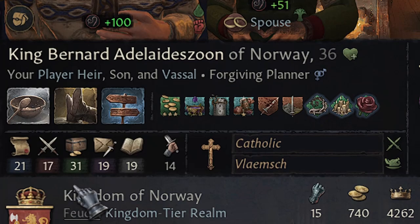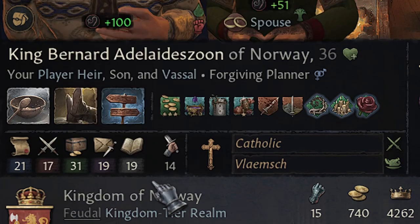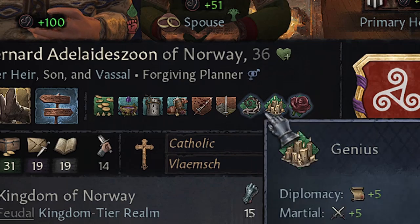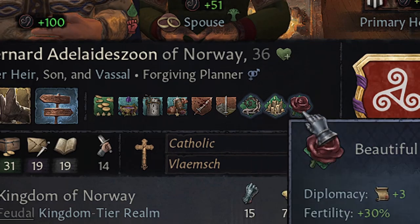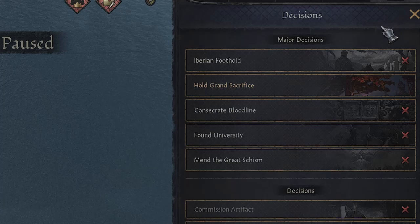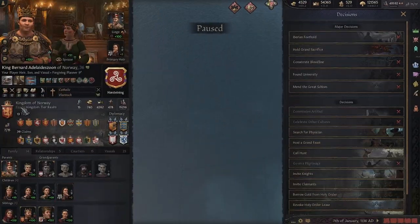In this case, we are going to pick this one. He has 31 Stewardship, and he has the three top traits: Herculean, Genius, and Beautiful. Once you get a kid with those three traits, you can enact the decision Strengthen the Bloodline, and you will have all your kids as good as that one, or close.